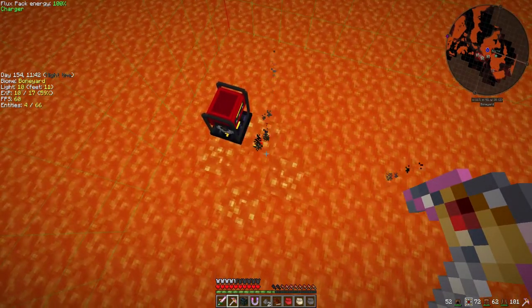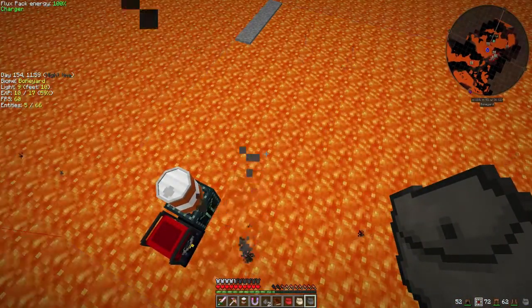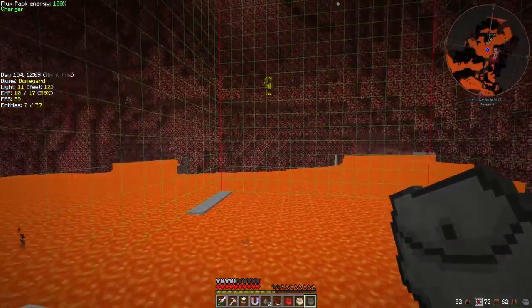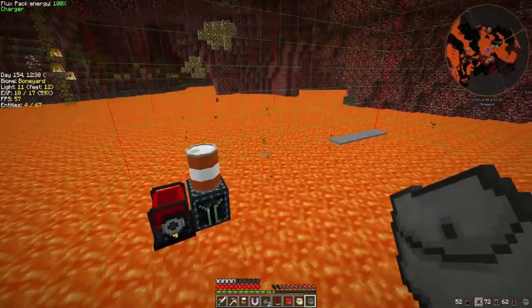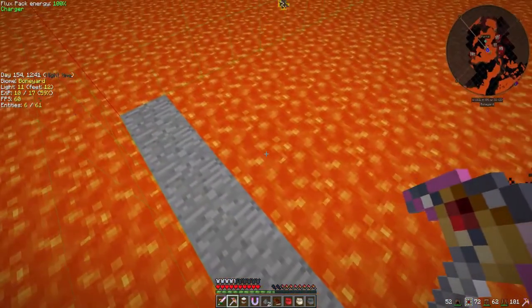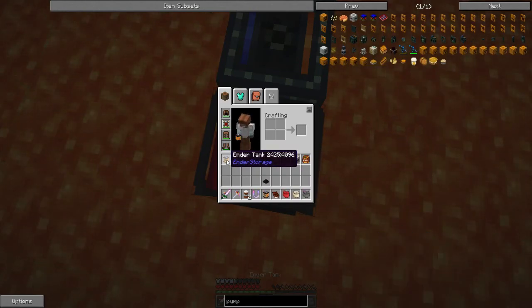The second option is the endothermic pump, and it's the better version. What the endothermic pump does — in the same way the ender quarry does it — the endothermic pump keeps itself loaded. So right off the bat, this area is chunk loaded. Then the endothermic pump will keep this chunk loaded, load up this chunk, and get all the lava here as well. Then it'll deload this chunk, then load this one. So at any given time, just like the ender quarry, the endothermic pump is keeping two chunks loaded. And the whole time, it replaces the lava blocks with either stone or cobblestone, so you don't get the whole big flowing problem. And it's keeping itself charged up, which I like.